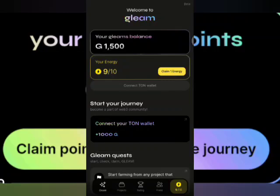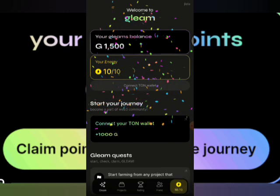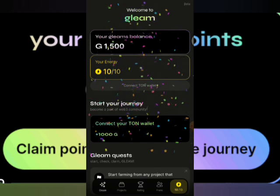These are a few things that you can do. This is your energy right here — you just come claim it, very very important. Connect your Thorn wallet right here, very very important, for them to give you a thousand Glen points. I'm about to do that right now. First off, let me just claim it — alright, that's my energy right there.